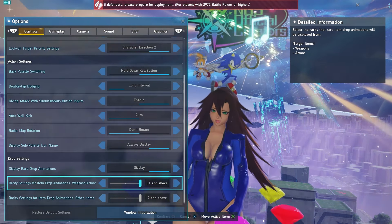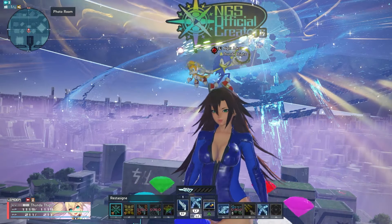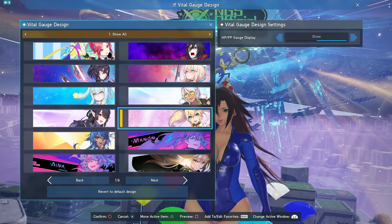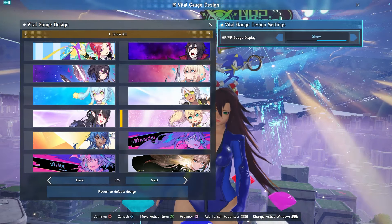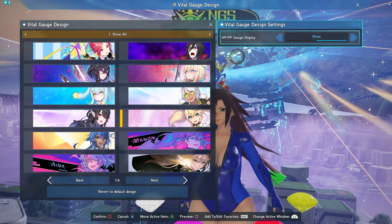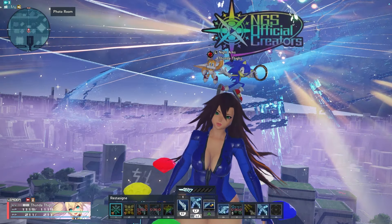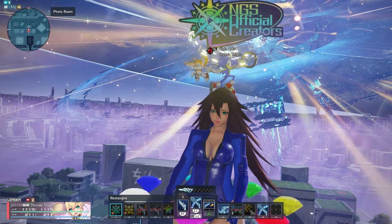SEGA added a new feature to the vital gauges today. If you open your menu, go to Personal, then Vital Gauge Design, up in the top right there's a little toggle where you can turn off the HP and PP gauge. Normally you'd see the numbers and little gauge along with your vital gauge in the bottom left. When you hide it, it removes those two bars but keeps the numbers, letting you see your vital gauge more clearly. It actually looks pretty nice and clean.